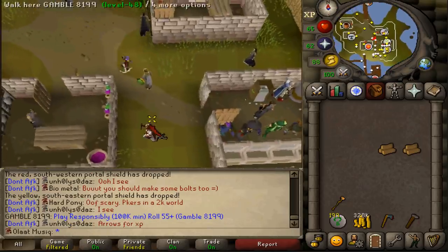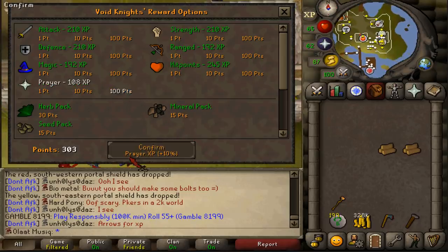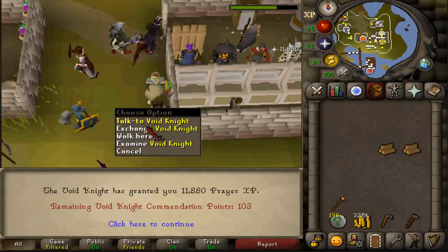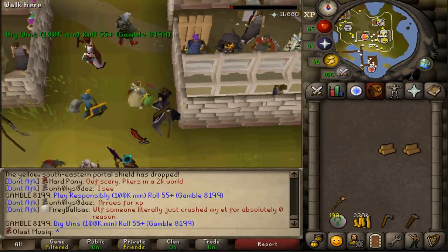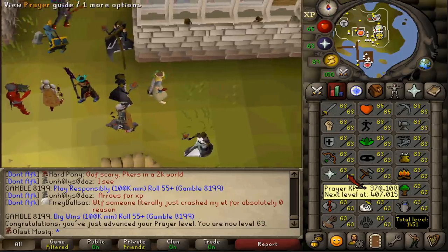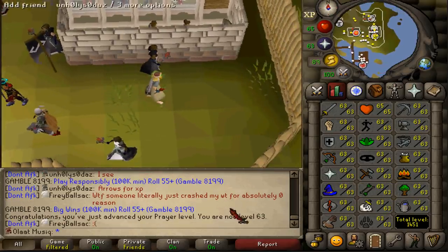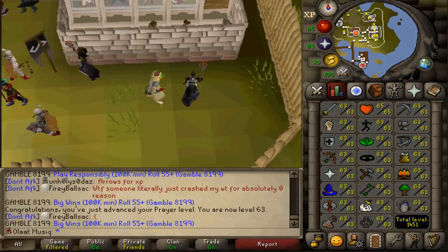Yes, it is finally over. This should be 300 points, and that should be exactly one level with barely any more points remaining. Please let it be. Yes, there we go — barely 63 prayer, as well as 63 base. Nothing really new or exciting happened between 62 and 63, so let's move on to 64.